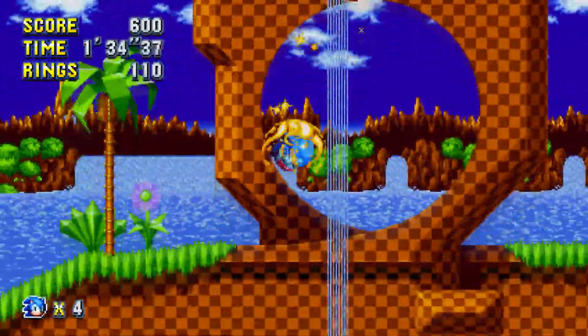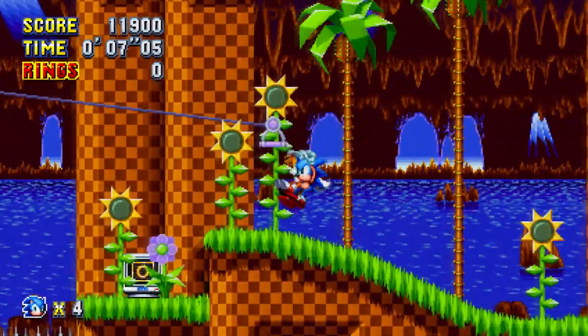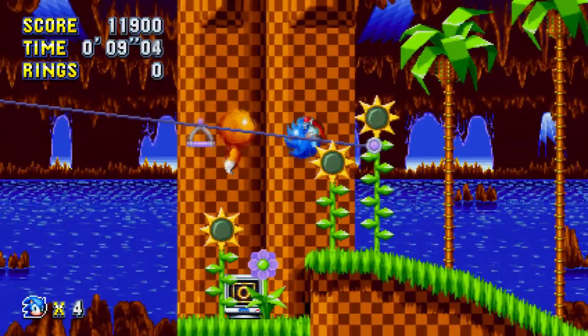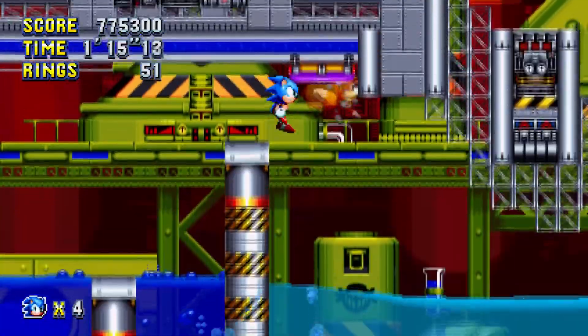Level 1 is a greatest hits version of these stages, while Level 2 adds a new mechanic to proceedings. Green Hill Zone introduces flying foxes to ride on, while Chemical Plant Zone introduces bouncing gel.